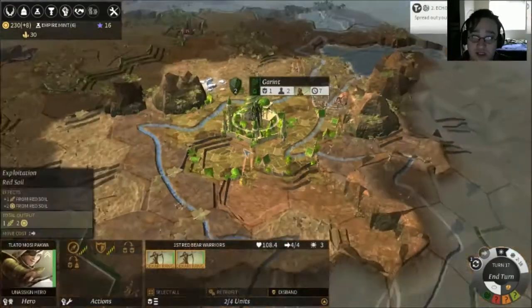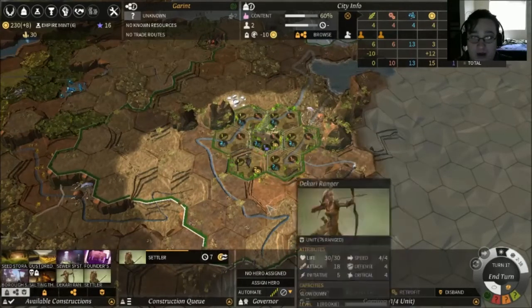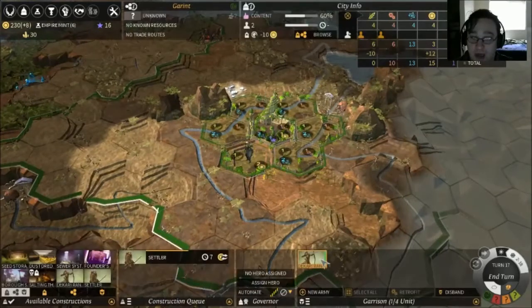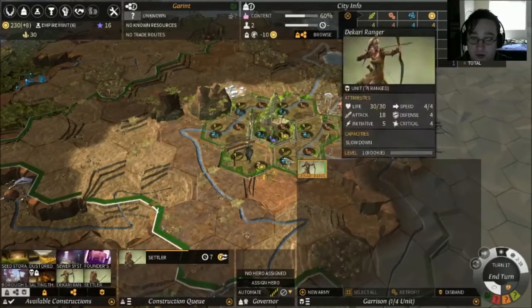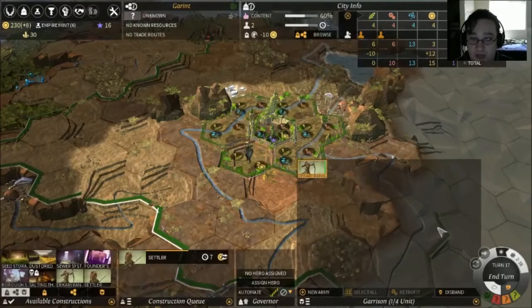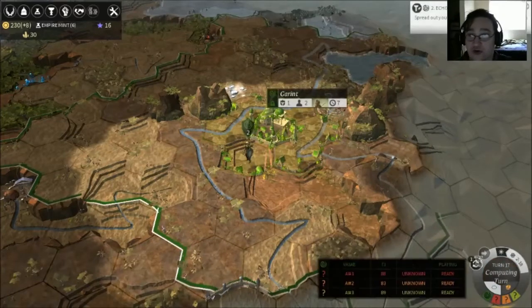I will move these guys out here, and there should be one more. This is what I'm talking about — I don't actually know how to move him out of the city. I figured it out in the previous session, but I can't seem to remember how to do that. And it's not the beer, because it's basically water.